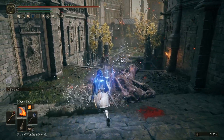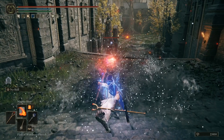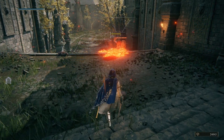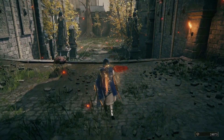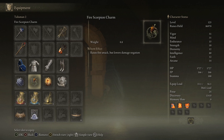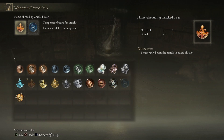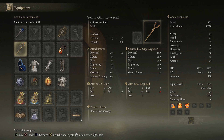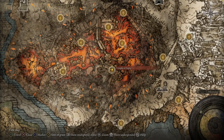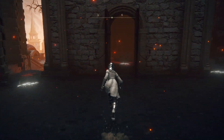Before we go on to the other two lava sorceries, let's talk about a few ways to make lava sorceries pop, primarily because they deal fire damage. Everything that boosts sorceries in general, like your graven talismans, will work on them, but anything that boosts fire damage also works - like the fire scorpion charm for an extra 12%, the fire cracking tear in the wondrous physic for an extra 20%. There's also a glintstone staff that gives an extra 15% specifically to lava sorceries, held in your off-hand while casting with Lusatz.